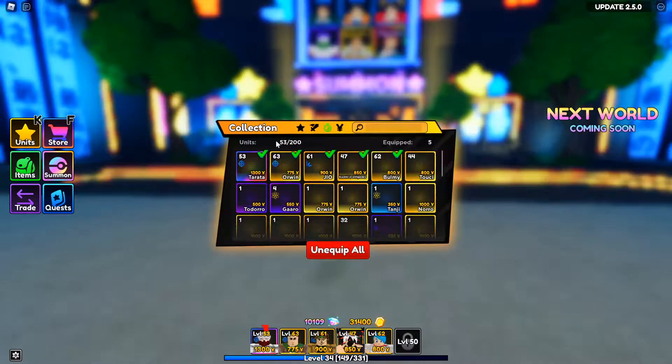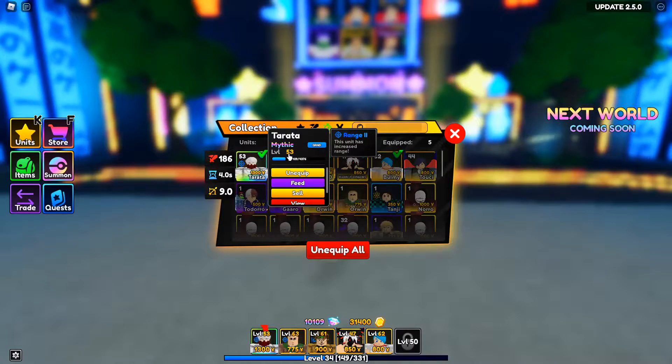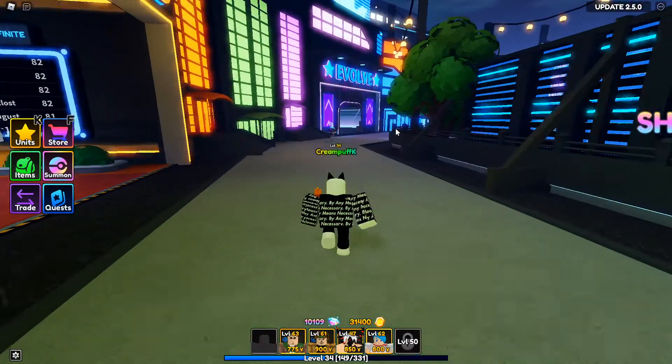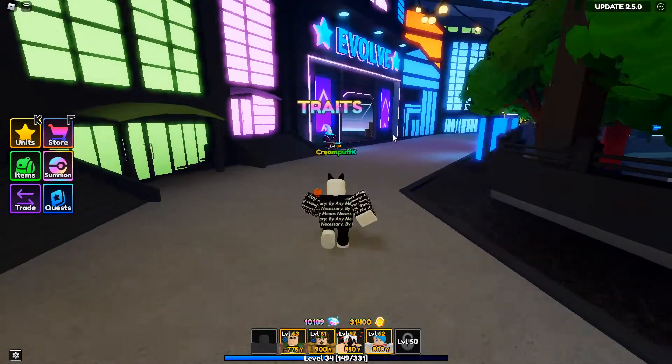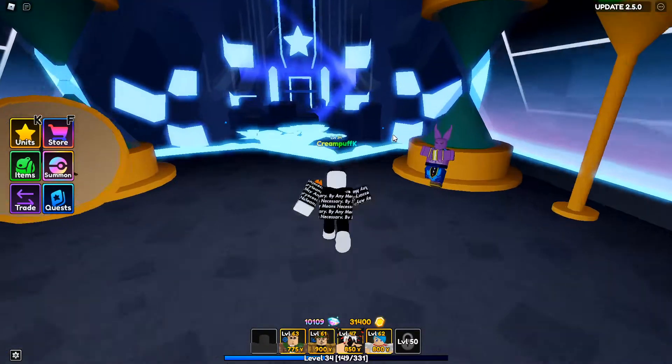If you guys watched my last video, it was a YouTube short, you guys would know that I got my first mythical unit in Anime Adventures — it was Tatsura. Since then I've leveled him up to level 53, and in this video today we're going to be evolving him into his evolved mythic form. We're going to go over here to the evolve section in the lobby.